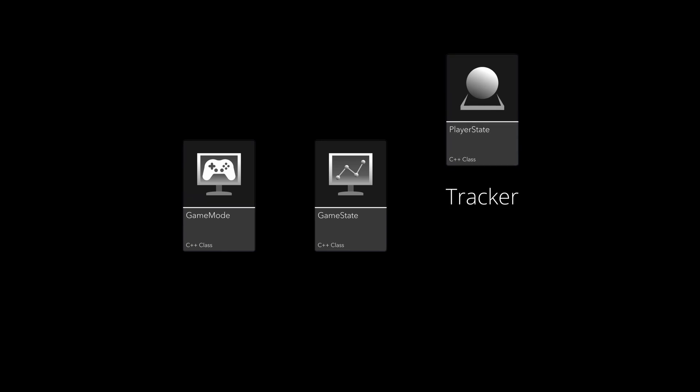We also have the Player State, which tracks information about individual players, such as their score, team affiliation, health, stamina, and other stats. This Player State persists across levels and through pawn destruction, making it ideal for maintaining player data throughout the entire game session.